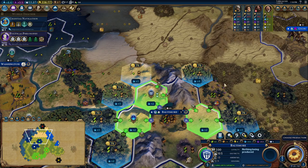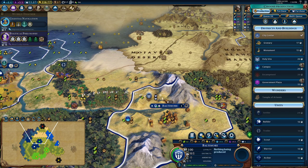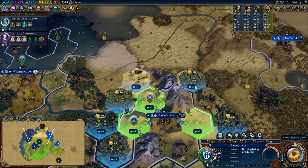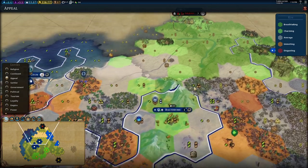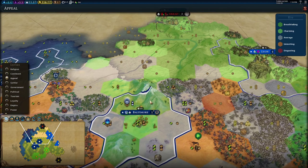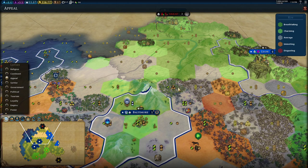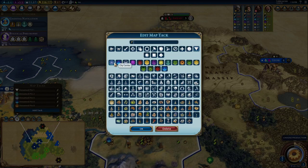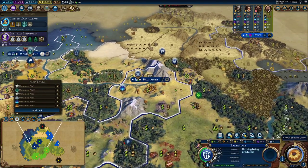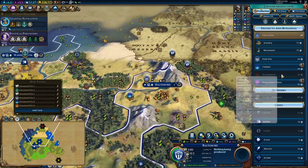There is an adjacency of four over here because there's a rainforest over there. So we could go for the four there, or we could settle for the three here once we get our holy site up as well — the holy site will also be a three. I'd say we settle for the three here. We can make this into a national park later if we chop off this rainforest.